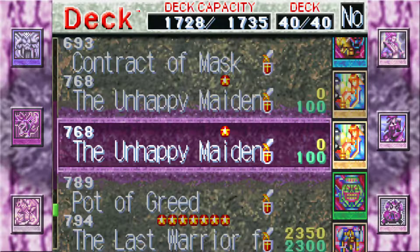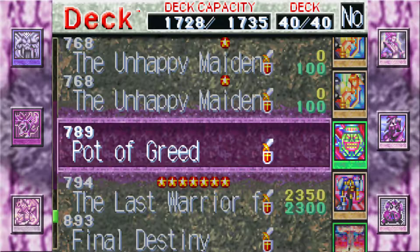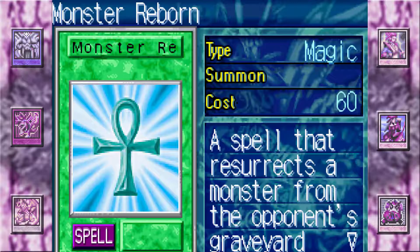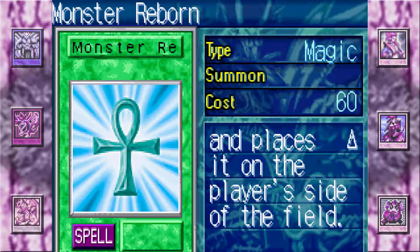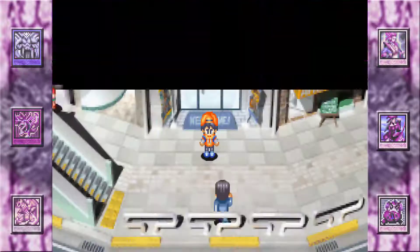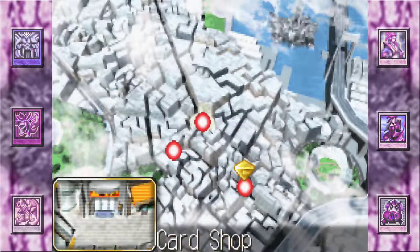We've got a ton of spells and traps. We also have two Unhappy Maidens just because she has a cost of 10. We have a Pot of Greed, Final Destination which just destroys everything, and Monster Reborn which is great. There's also Ambulance which is not as great. Monster Reborn resurrects a monster from the opponent's graveyard and places it on the player's side of the field — it only does the most recent monster, so keep that in mind. That's my deck so far.